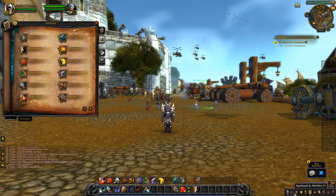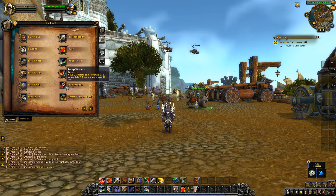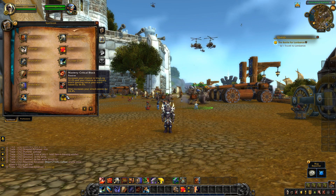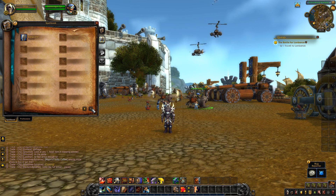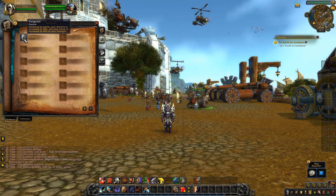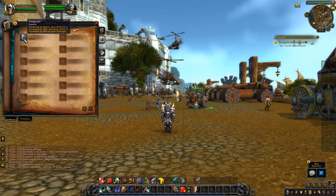Now let's look at the passive abilities — there's only one thing added. Deep Wounds is unchanged — your Devastate and Revenge also cause bleed damage over 15 seconds. Your mastery is unchanged — it still increases your chance to block and chance to critically block, and also increases your attack power. Vanguard is new — it increases your stamina by 30%, and your armor is increased by 40% of your strength.